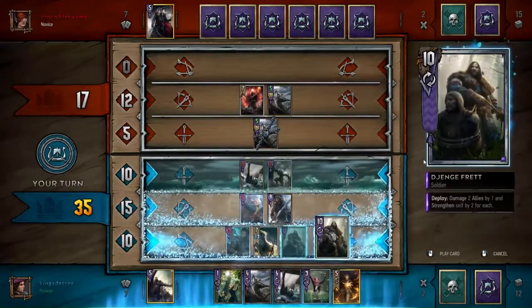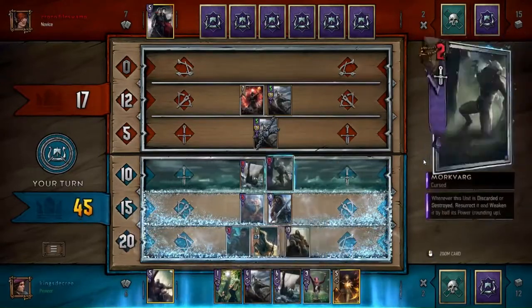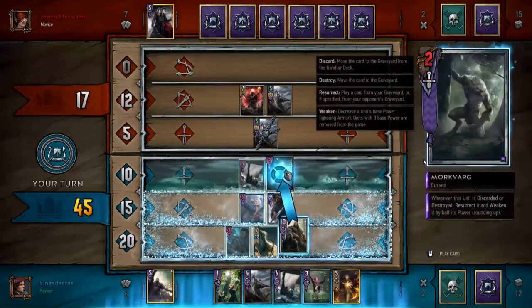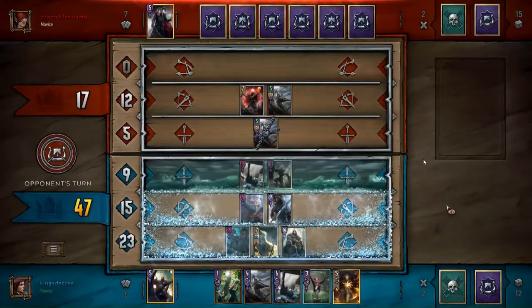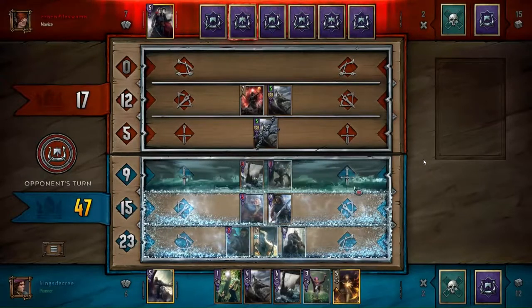Yeah, if he had played the Axeman on the melee row he would have been getting like three hits a turn, which is really good. I go ahead and hit Morkvarg here so I can get his value out, because hits against him don't really matter.